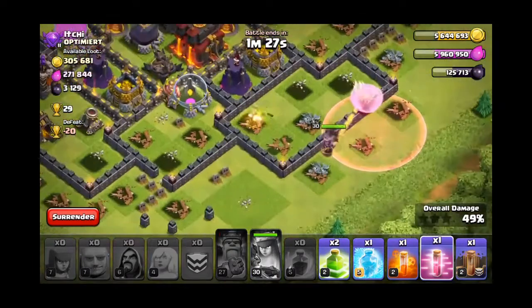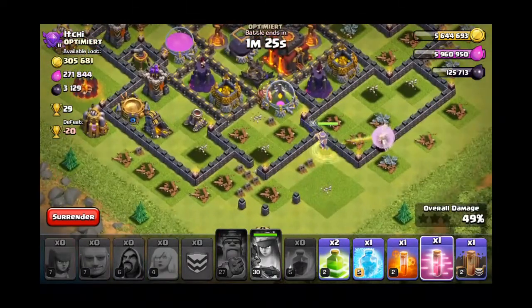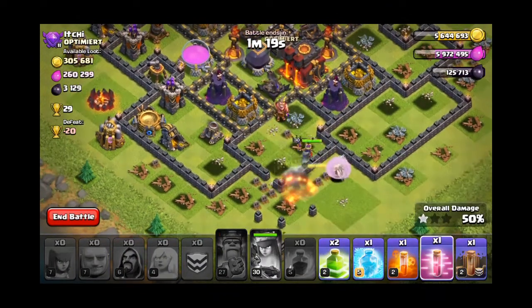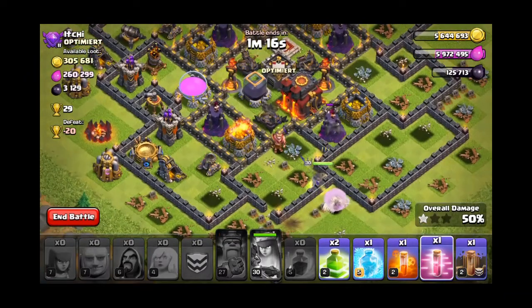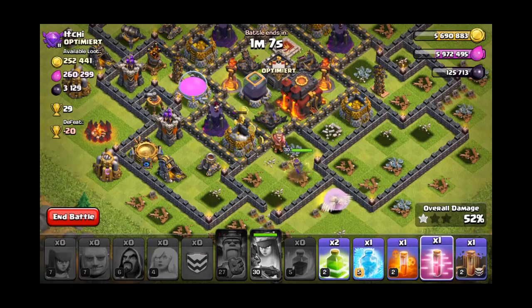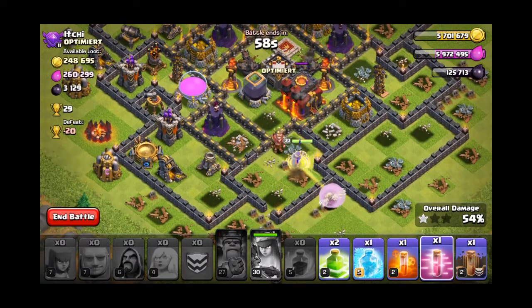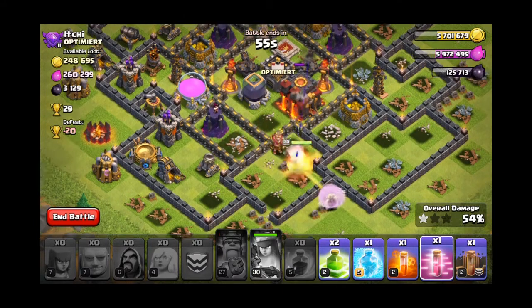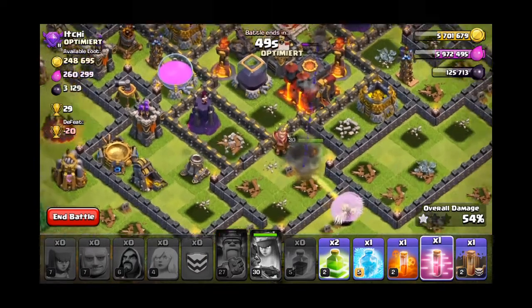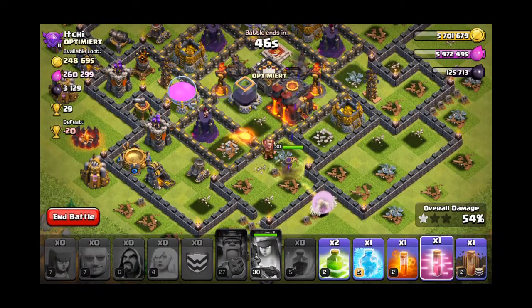There she goes, our Queen is walking down. If she goes inside the base — okay, we got a star, that's pretty cool. She's going in. If she can take the Town Hall that'll be perfect — she's still at full health. She's taking down that expo pretty quick. She's going for the Town Hall, yeah! We don't have to use any spells. We're still safe — let's see if she can get the Town Hall and give us a two star.